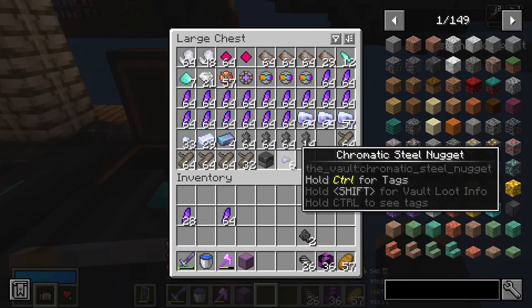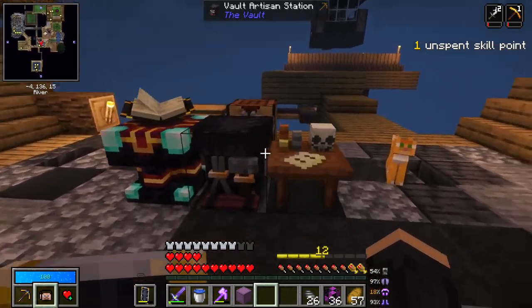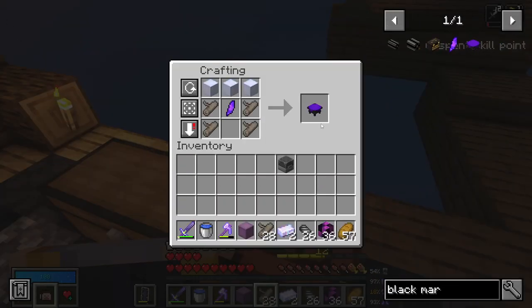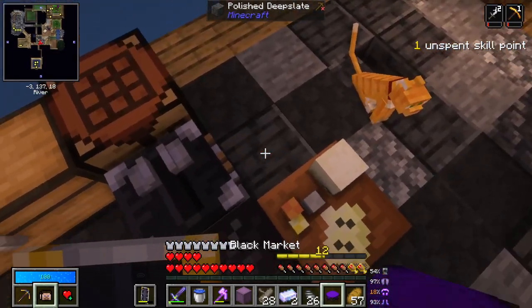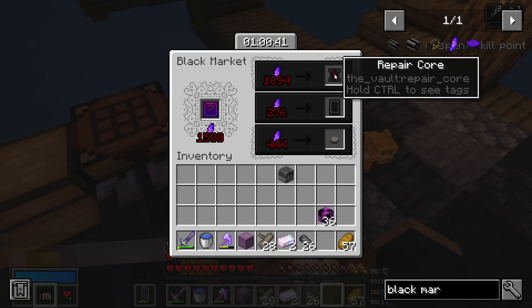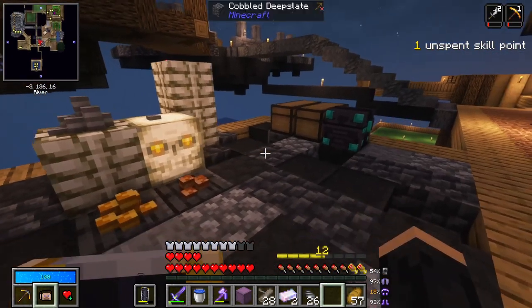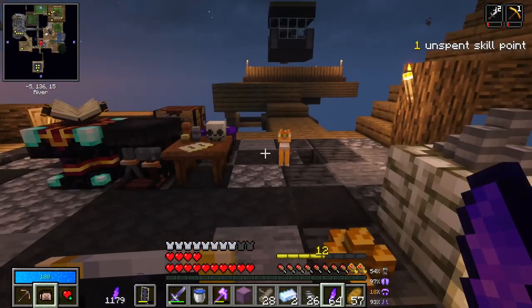It was a successful vault run, even though we died. I'm very happy with that. We need our black market. We also need somewhere for all this to live. Anything good? Platinum - sort of, also sort of not. 1094 for one of those. Repair cores are great because if you have something that's dying, you can put a repair core on it and just fix it up.